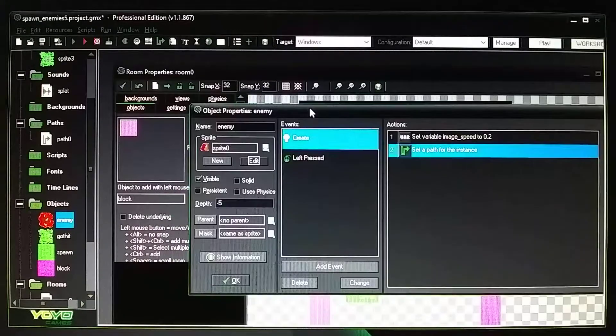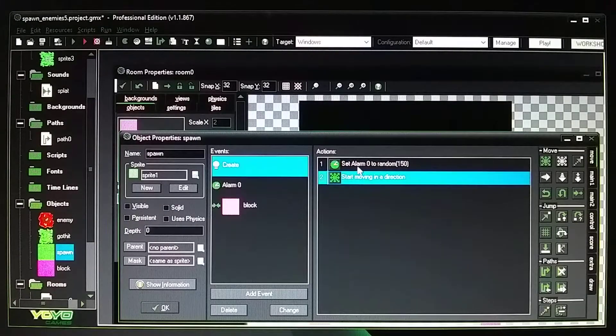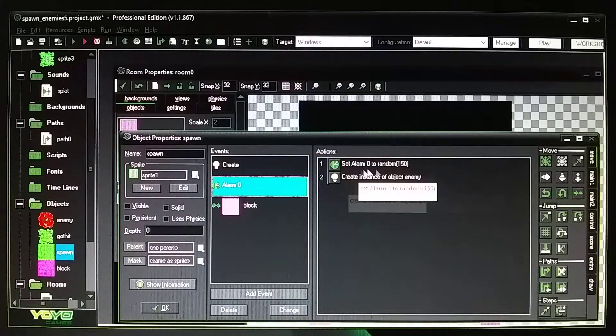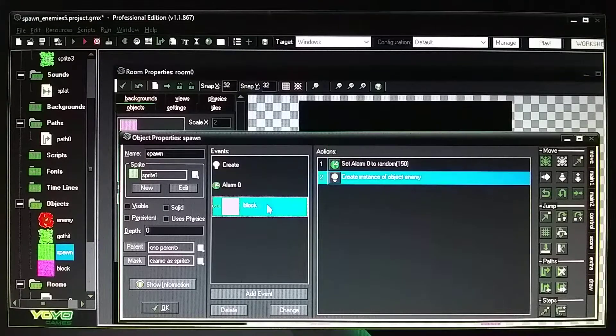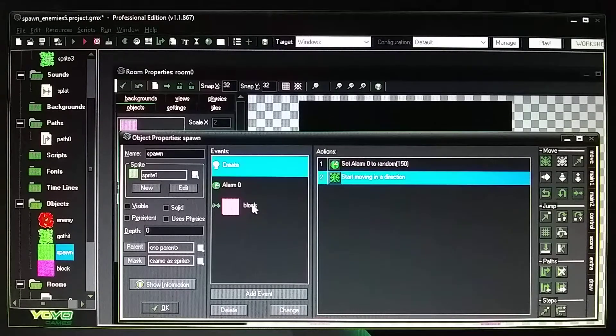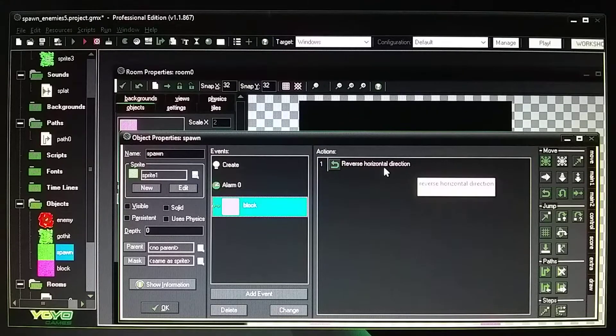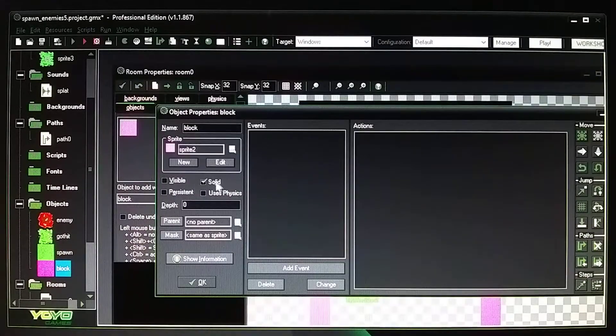The spawn shoots out the enemy set to relative. The spawn block moves at two speeds — you can set it to one, five, or whatever speed you want. It moves left, hits the block, reverses and goes right to left. Your boundary block just needs to be solid and not visible.